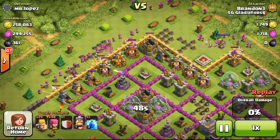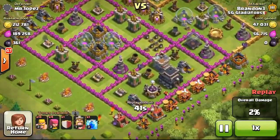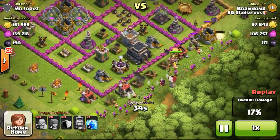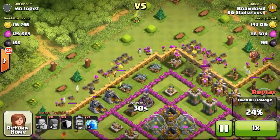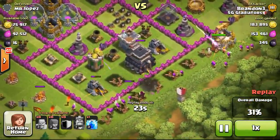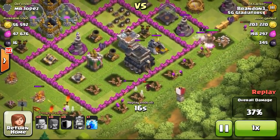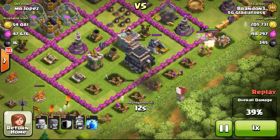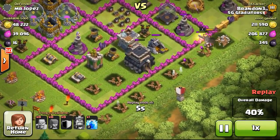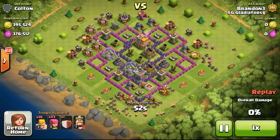Going ahead with the next attack — another Town Hall 9. The gold mines were focused on the left side but spread out at the bottom right. I was trying to get the town hall which was relatively easy to get, but after deploying my troops I realized I didn't have enough troops on the bottom right. Even after dropping my clan castle, the troops weren't strong enough for the town hall. My wizard went down quickly from the archer tower damage, and my Barbarian King hit the wrong wall instead of protecting the wizards. We sometimes win and sometimes lose — that's part of the game.